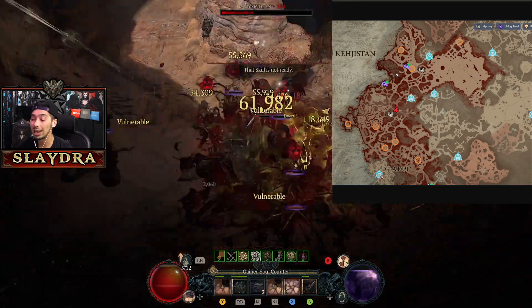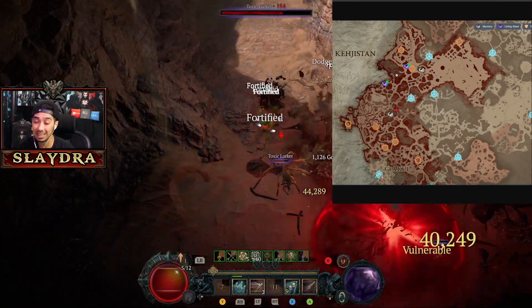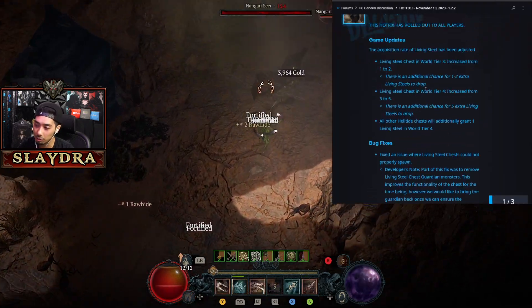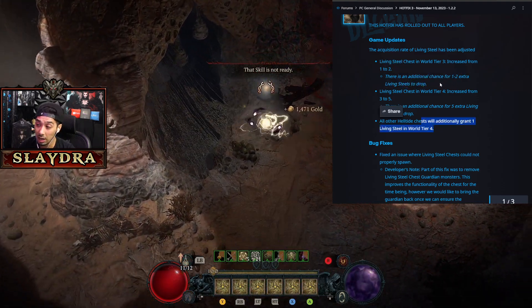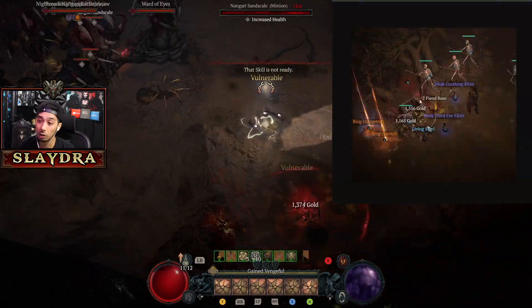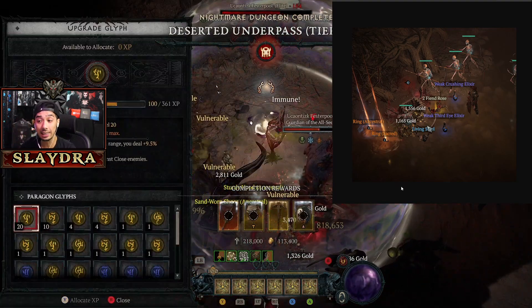Now you can just open up any of the chests and you will always get living steel. My suggestion for getting additional living steel would be to open up the 75-cinder chests. Don't go for the more expensive ones like the amulet chests because you're still only getting one. As you can see in the gameplay, I opened up a ring chest because I was looking for a specific ring affix, and I was still able to get living steel.